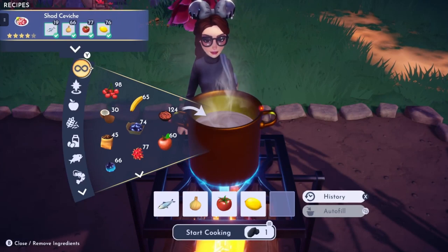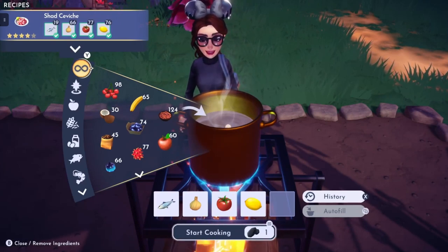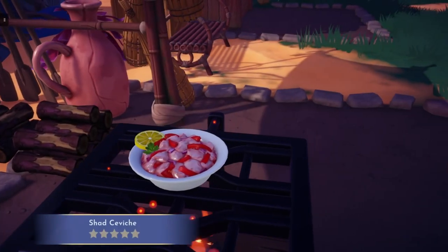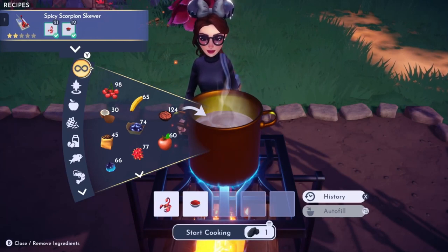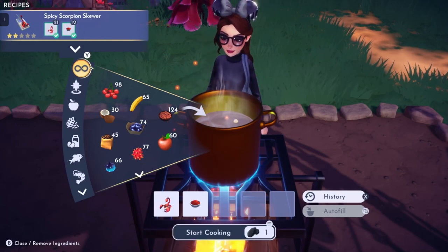The next recipe is Shad Ceviche. It is made with shad, onion, tomato, and lemon. The next recipe is the Spicy Scorpion Skewer, which is made with one scorpion and paprika.